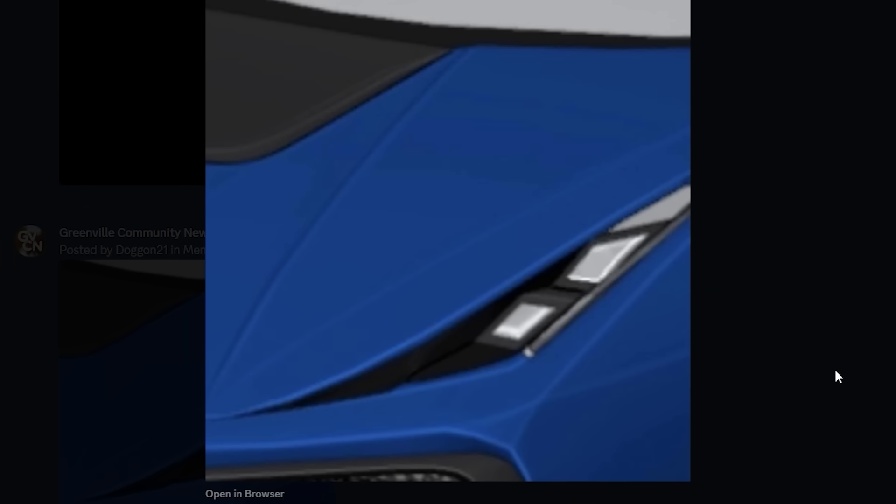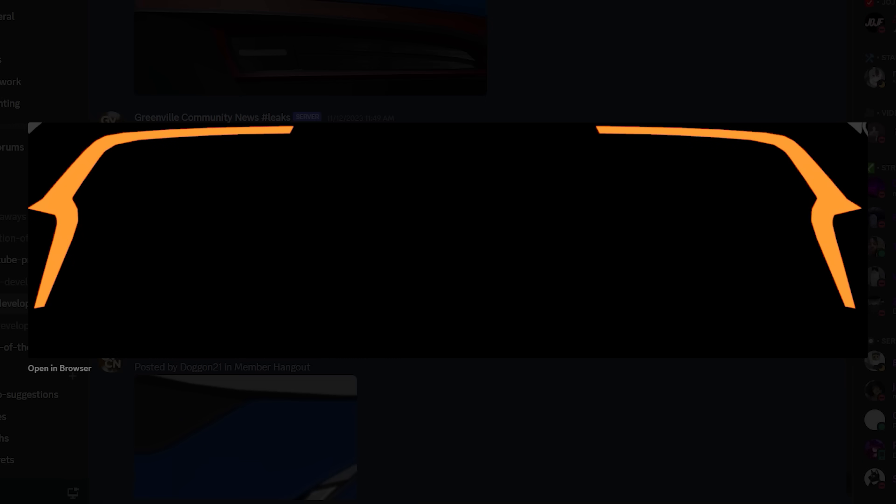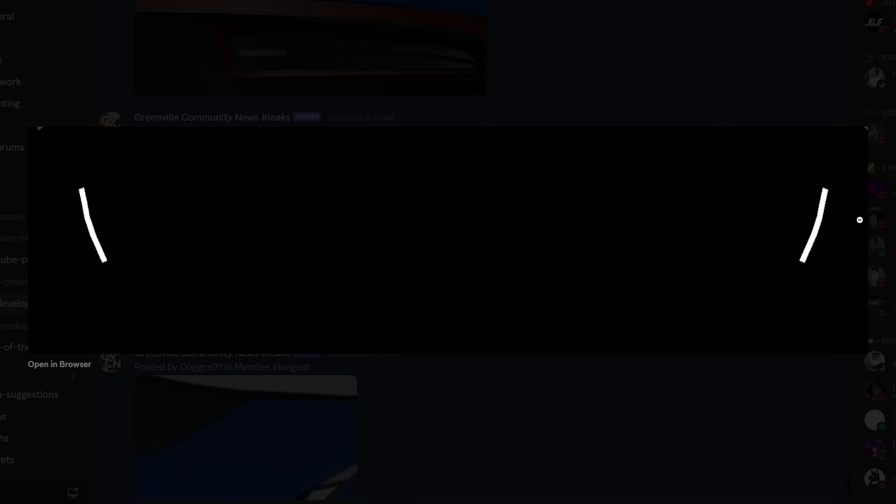We are now on my Discord server where we had some leaks of this car when it was being made in Blender. You can see what the headlight looks like — we can see the hood, the headlight, and a little bit of the vent at the bottom. This does look like a Lamborghini Huracan. Here are more leaks — this is reminding me of Southwest Florida's version. The back of the car shows what might be daytime running lights for the headlights.